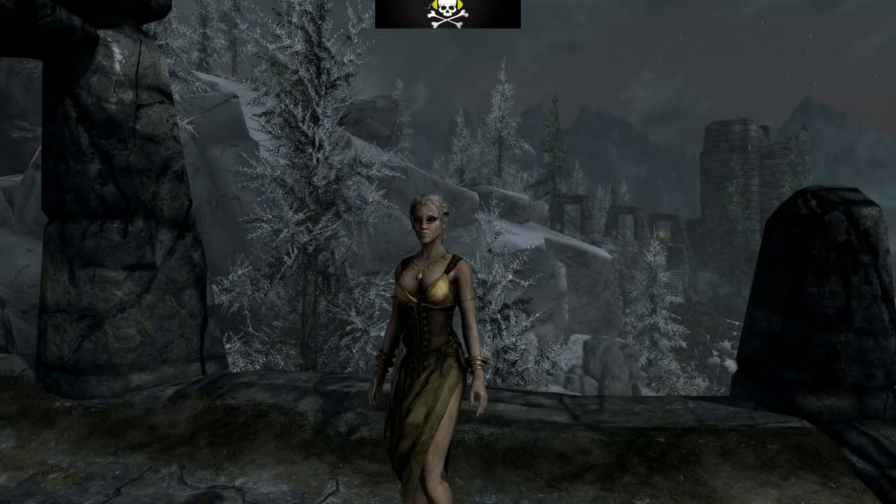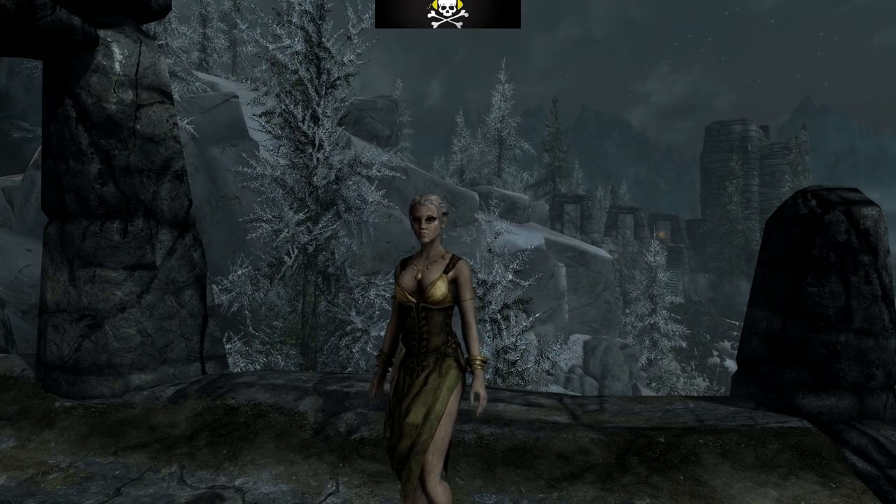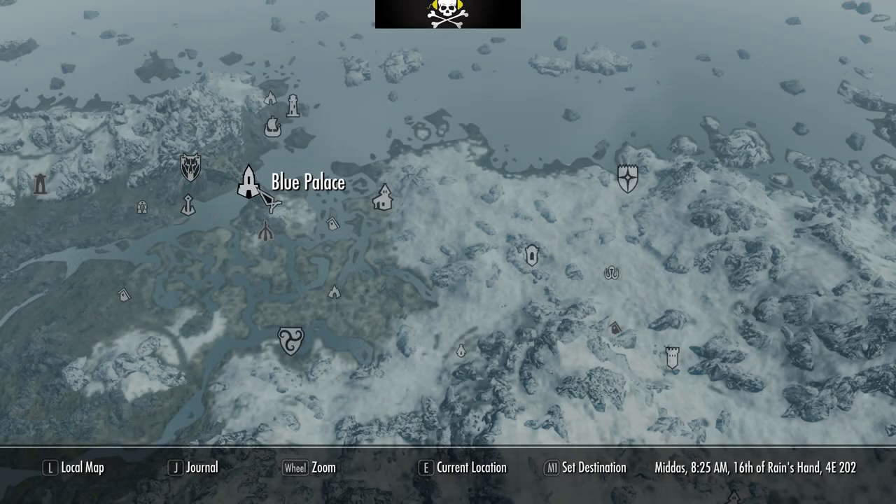Welcome back to my Player Homes of Skyrim series. Today we have Winstead Manor - we became Thane of Jarl March and bought the land. Winstead Manor sits on the lightly forested banks of the delta between the Carth and Yarl rivers in northern Yarl March. To the west is Solitude, to the north is the Sea of Ghosts. Just a stone's throw away is the Nordic tomb of Highgate Ruins, and it's very close to the Abandoned Shack from the Dark Brotherhood quest.